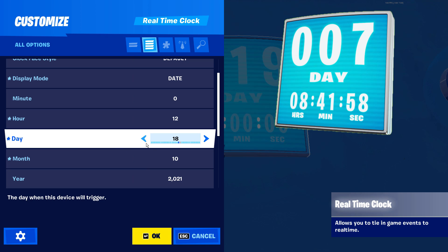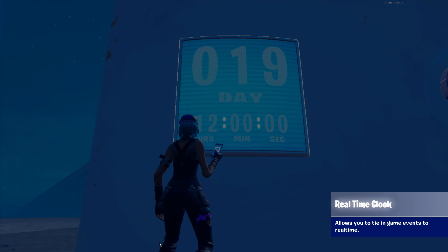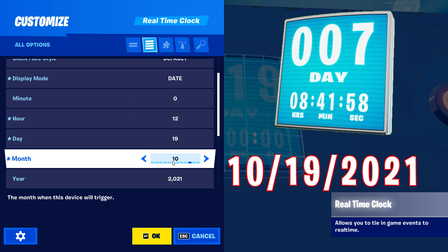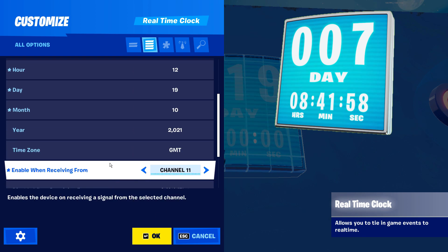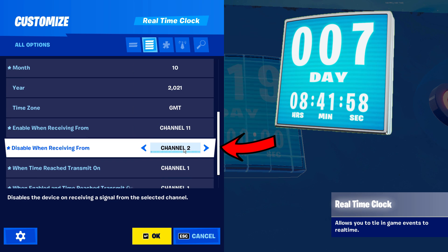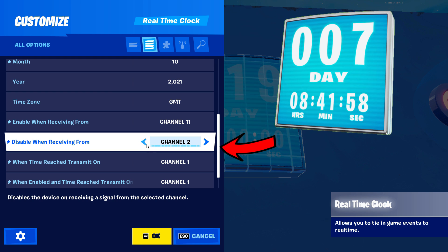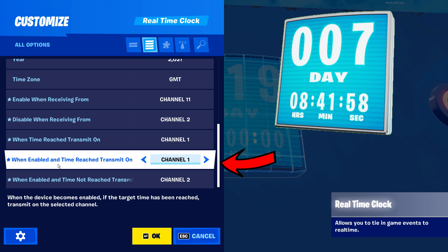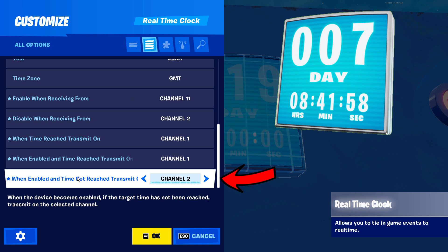Then we're going to set the month and day settings to whatever today's date is. For me that's going to be the 19th of October. From here the rest of this mechanic is super simple. We just need to set enable when receiving from channel 11, and then set disable when receiving from channel 2. Now we want to set both the when time reached and when enabled and time reached settings to channel 1, and then set when enabled and time not reached to transmit on channel 2.